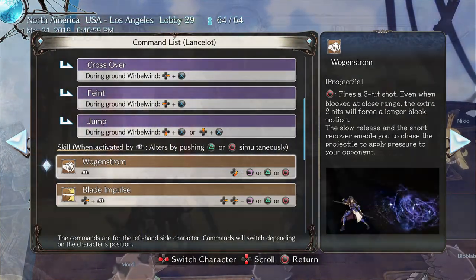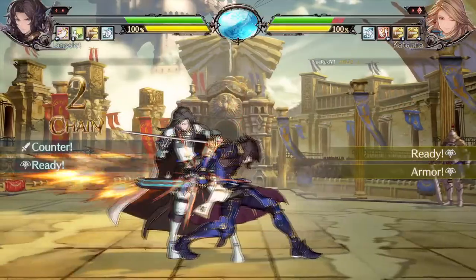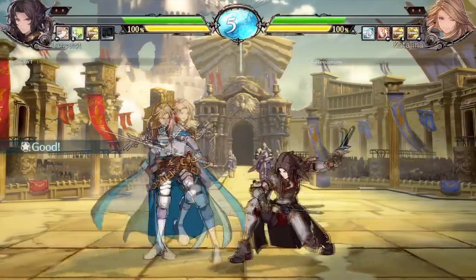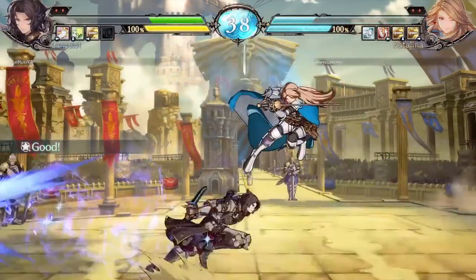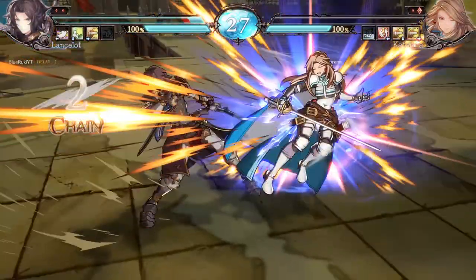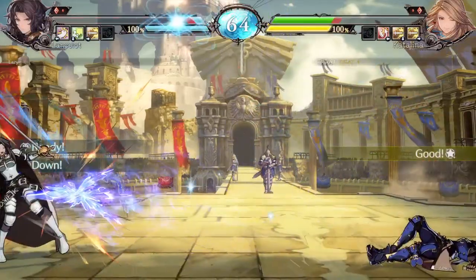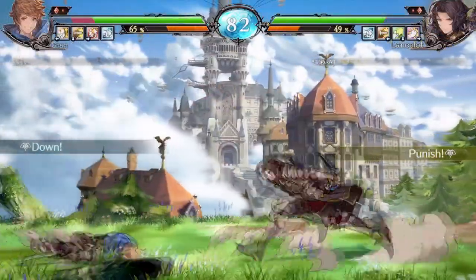Moving on to Worgenstrom, his projectile — this skill is useful for setting up block strings and creating openings. It shouldn't be used as a combo ender for damage, as doing so will allow your opponent to block. The skill can be used to apply additional pressure, and you can also stop spot-dodge-heavy opponents in their tracks, as the move will immediately be active on their character as they return from their dodge.